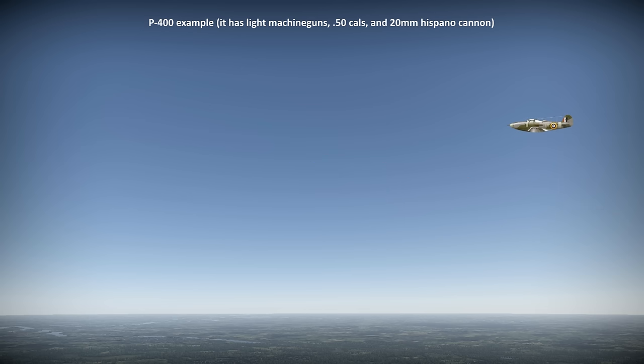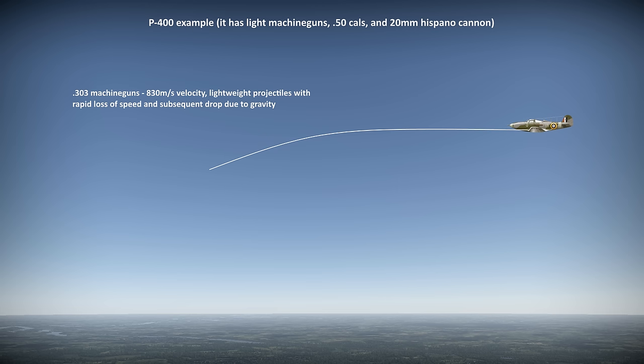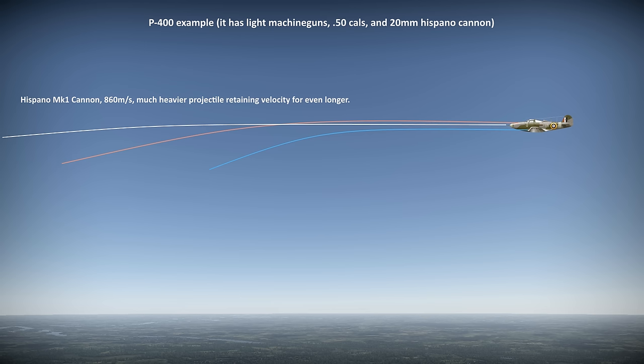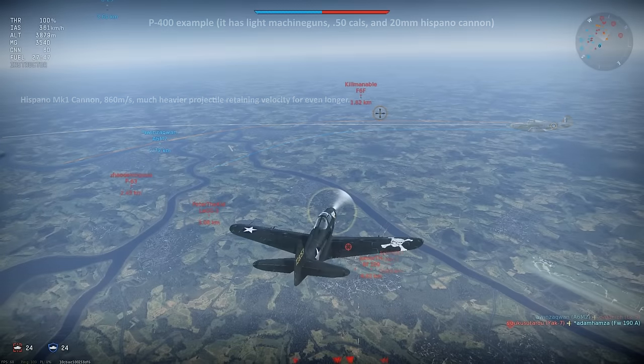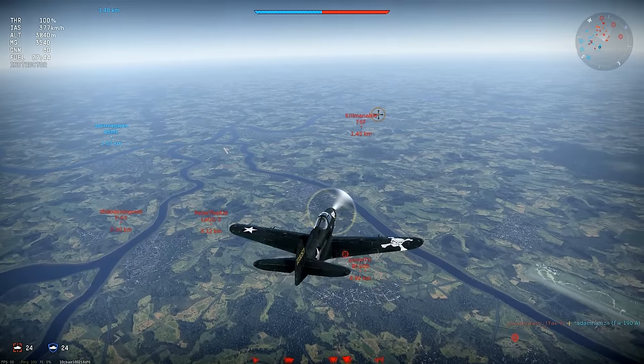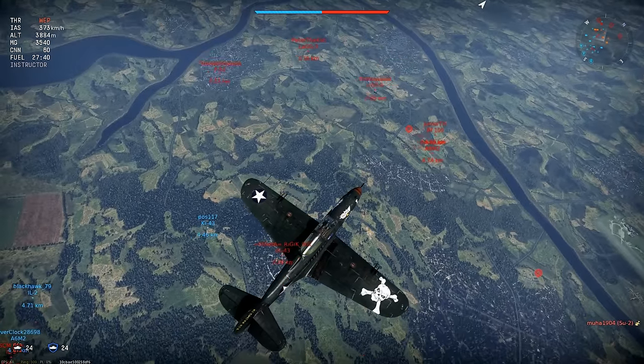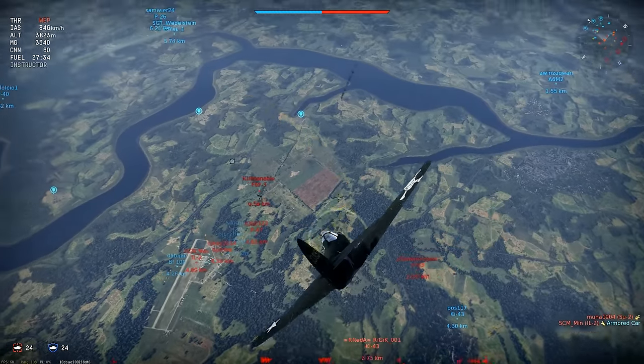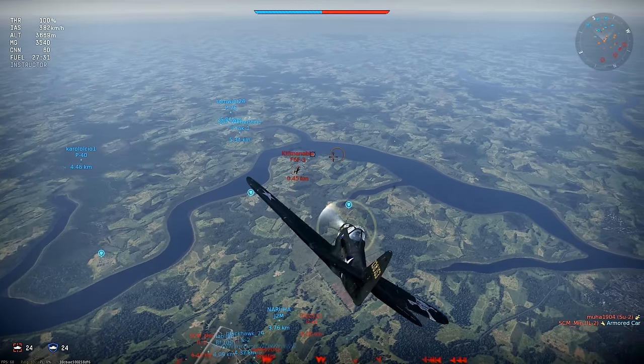How much should you lift your aim to allow for gravity? Using the P400 as an example: light machine guns lose velocity quickly, so after around 300m they start to drop. American .50 cals are okay out to about 400m, after which you'll have to start aiming a bit higher. Hispanos have a very high muzzle velocity, so it takes quite a while before gravity has an effect. Each weapon in War Thunder is different, so bullet drop is something you'll have to get used to. On planes with mixed guns like a P400, you'll need to either fire the machine gun separately from the cannon, or get in close where different ballistic properties won't matter as much.